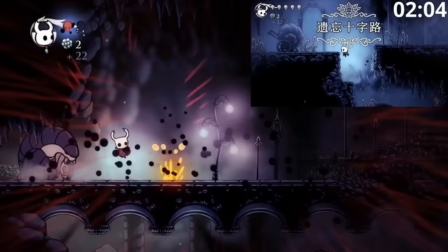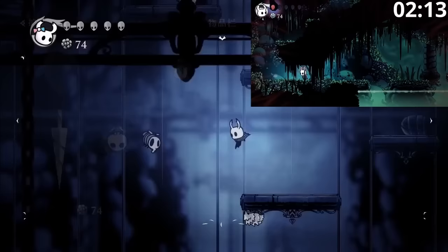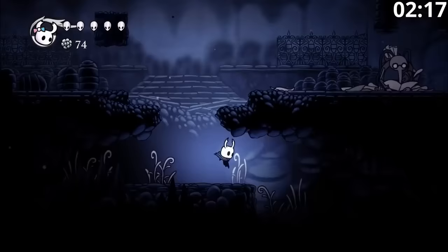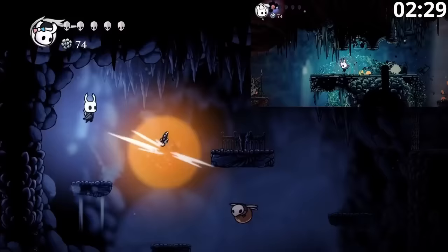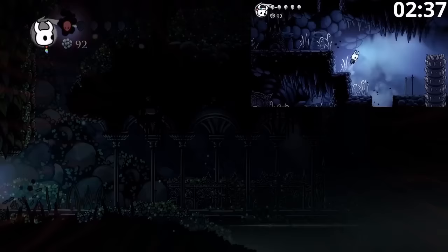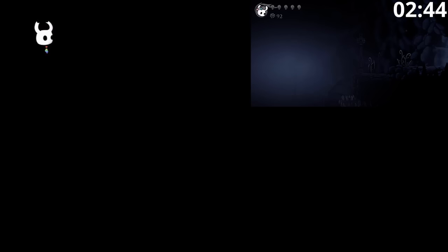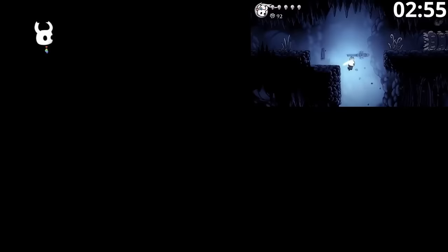Alice is going to grab a little bit of Geo because we're going to have to buy a couple of Stags here. While Bob gets started with Green Path, Alice is heading down through the Aspid Arena area. We can kill the first Aspid and then wait for the next to spawn and use a Spike to kill the other two — very efficient. We're going to get the Crossroads Stag and also the Green Path Stag, because we'll be traveling around quite a bit once we get Dash to collect the various Grubs we need.